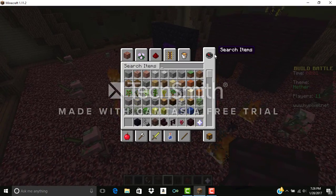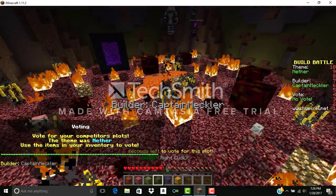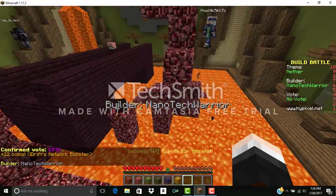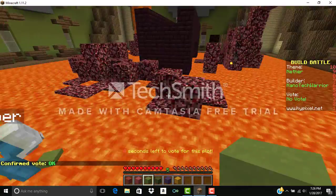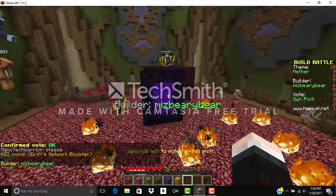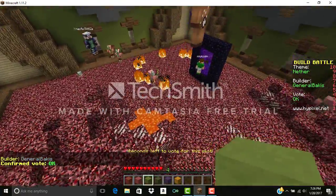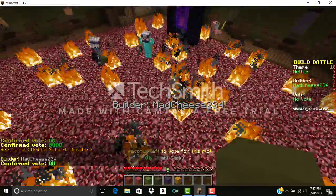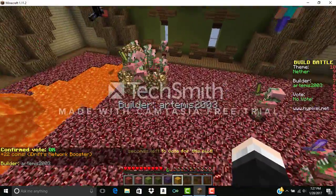Dang it, I didn't add any lava. Oh well, I didn't add magma cube either. I'm gonna go good — that's epic — whatever. Now it's voting time. Oh, here's mine! This one's okay. They have a nether portal and some people, and there's fire — this is good.